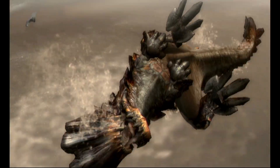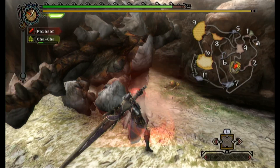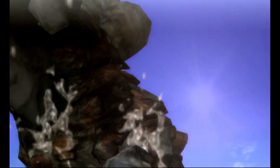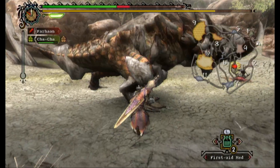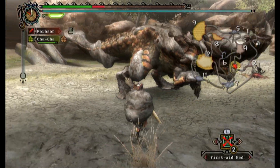Barioth likes to roll around and coat himself with mud, which can reduce the damage you deal to him. It can be broken off, which causes shiny drops to fall. When he's covered in mud he can shake it off, causing it to drop around him, and getting hit will cause you to be covered in it. Barioth is usually stuck in one place during this attack, so while it's free damage, there's a lot of risk involved.